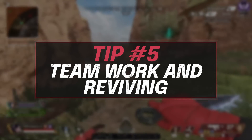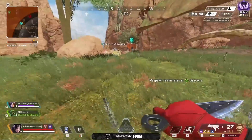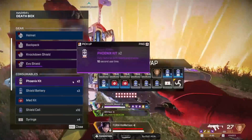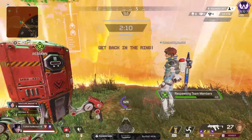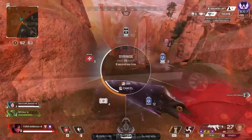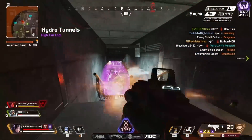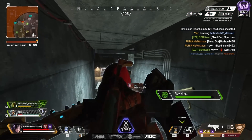Now let's move into tip number five: teamwork in reviving. This might catch some people off guard — why would you need to synergize when reviving? Reviving is one of the most important things in a fight, and in order to do it safely you need to be synergizing with your team. You need to understand where the enemy team is going to be pushing from, how much time you have, and how much time you can buy your teammate to revive or how much time they can buy you. You can synergize combos like the Gibraltar bubble plus Fuse ult, or maybe you have a Lifeline on your team who can combat revive so you can both do it.